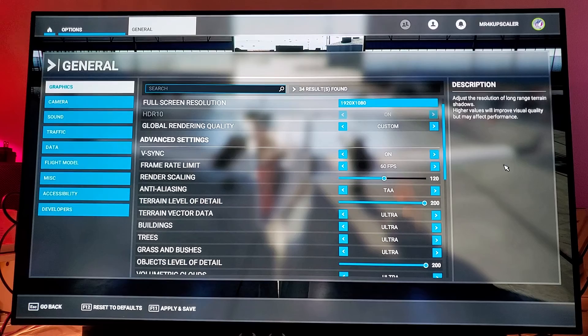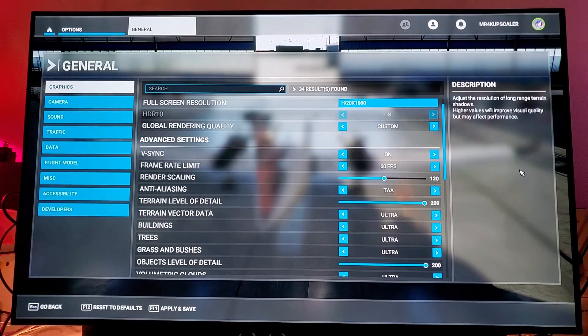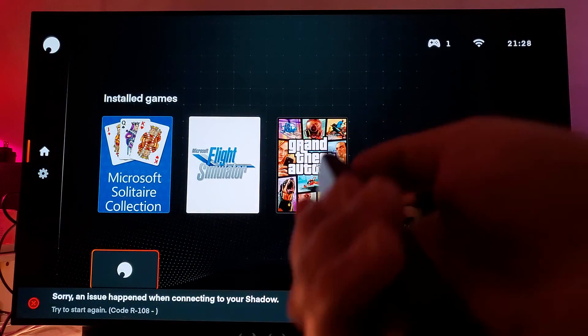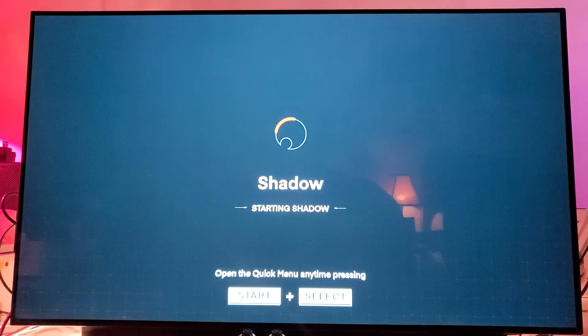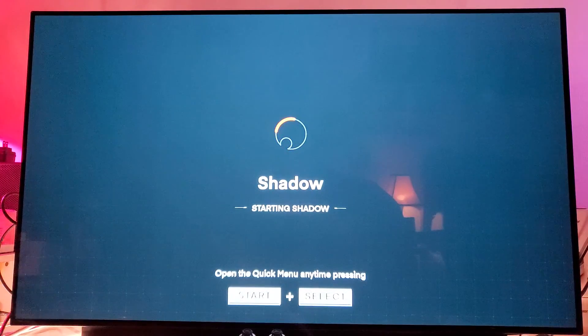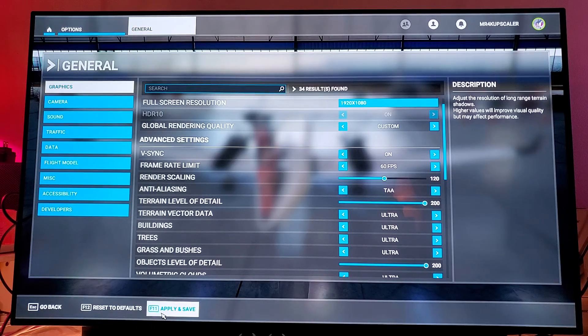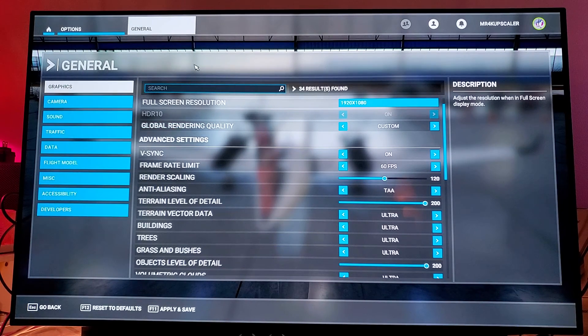Yes, you can also use a mouse and keyboard — you can plug in your mouse and keyboard, I've got it right here. This is Shadow, I'm not pulling any tricks. I just want people to know this is Shadow. Click on it and there it is — it's right there, it's back.